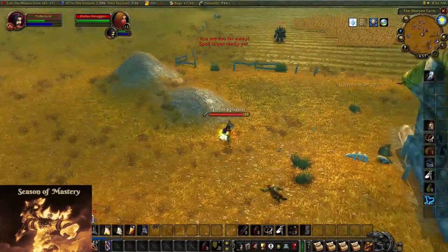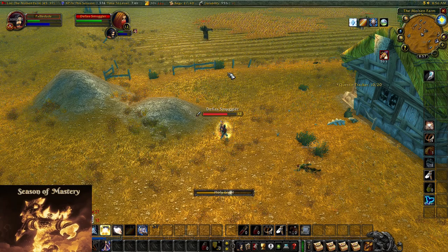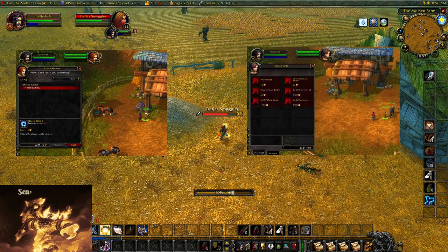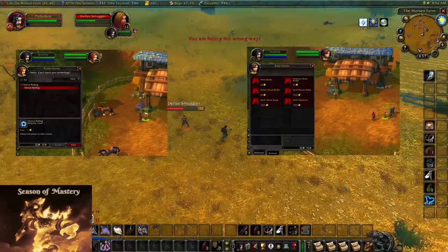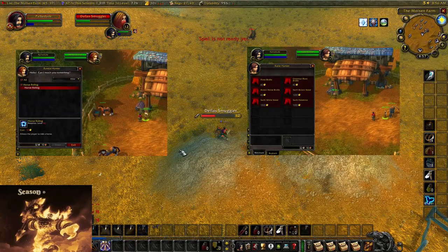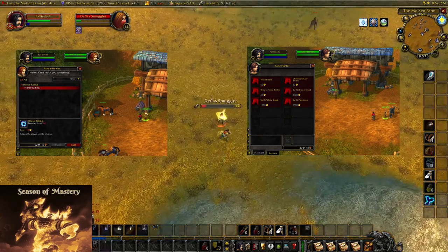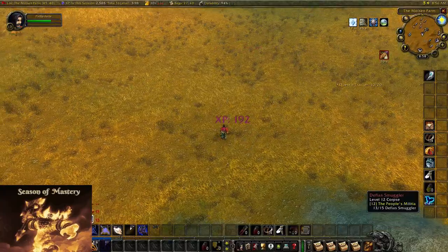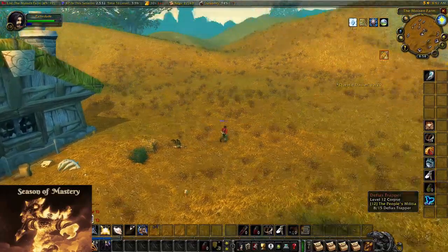So how much does it cost now in Season of Mastery at level 40? The training, which used to be 20 gold, is now 10 gold. The mount cost, which used to be 80 gold, is now half at 40 gold. That brings the total to just 50 gold — half the price — and down to 40 gold if you get the 20% discounts. Hats off to Blizzard. Note this is the opposite structure from Classic Burning Crusade, where training was the expensive part and mounts were cheap.